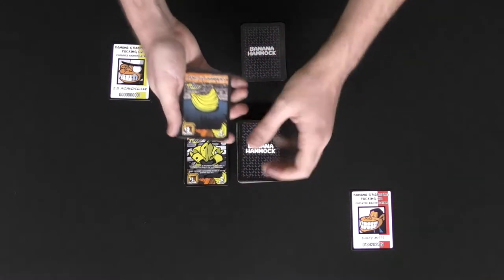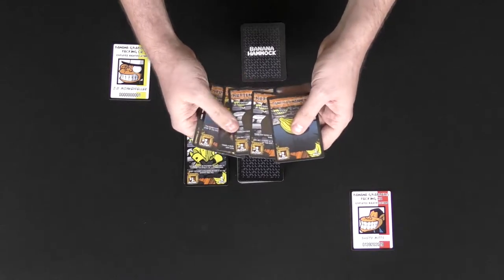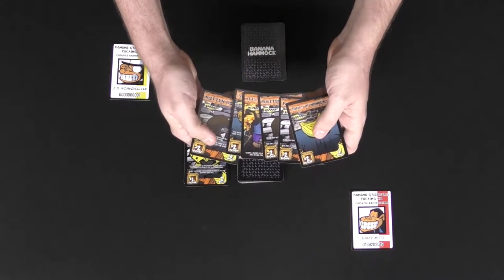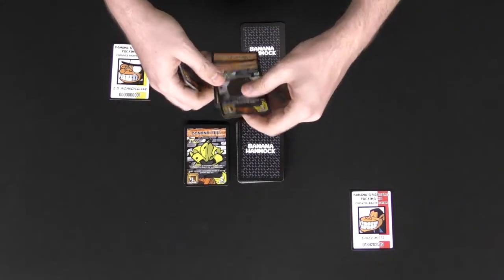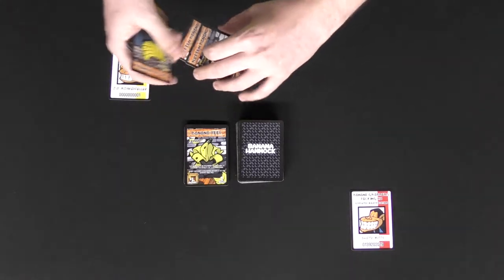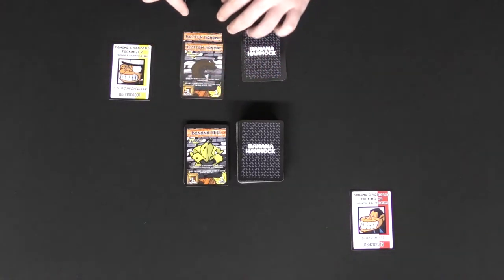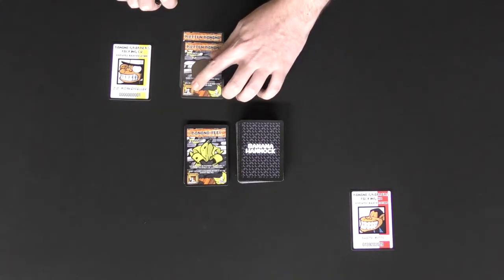The game will begin with the first player selected by, I don't know, the last person who ate a banana. They look at their hand and then simply draw a card from the deck. Once they've drawn a card, they'll choose either monkey or banana. In this case we'll choose banana and give out banana cards to opponents — for instance, the rotten bananas, which have a requirement for how many cards you need to make a bunch and what that bunch is going to be worth in their crate.